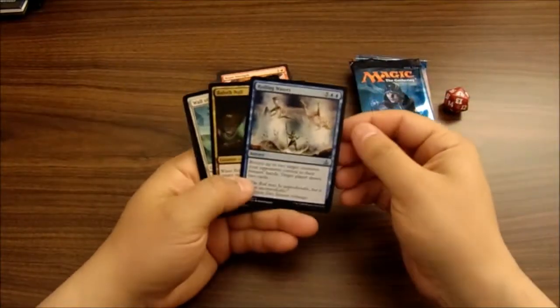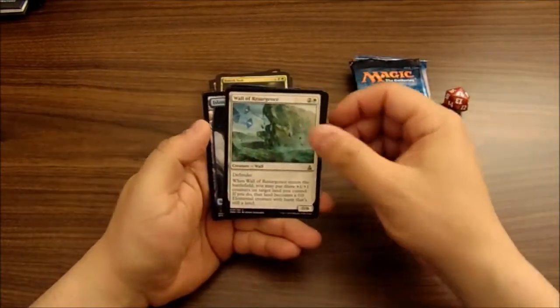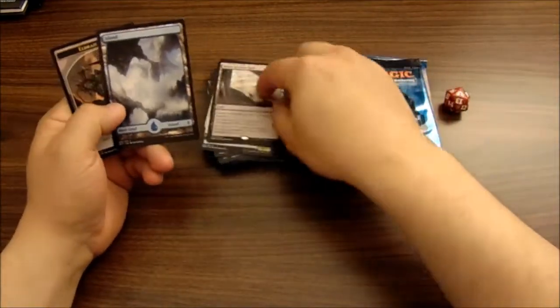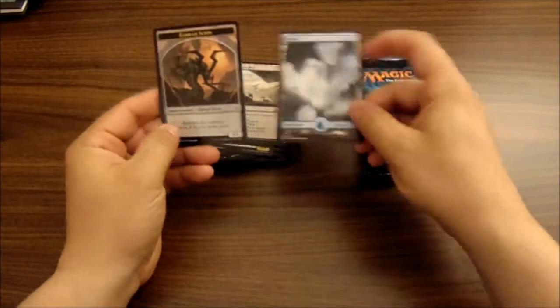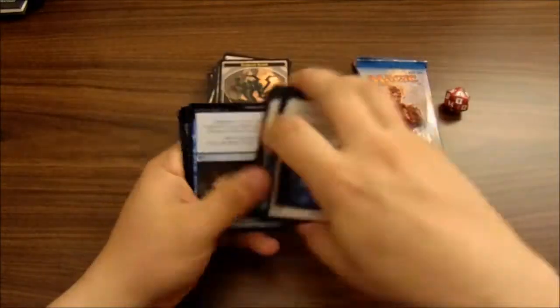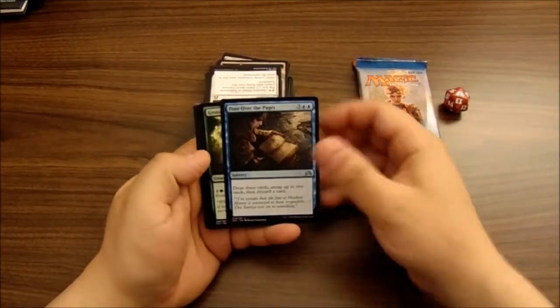We got a Rolling Waters, Bail Off, Wall of Resurgence — I like this Wall, one of my favorites — and Ruins of Oran-Rief, a full-art Island, and a Drownyard Scion. Oh, we have a foil on this one — we've got a Pore Over the Pages.